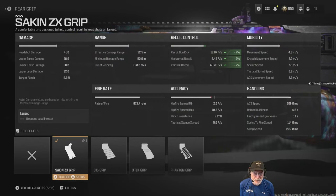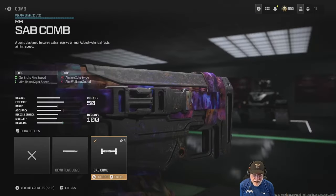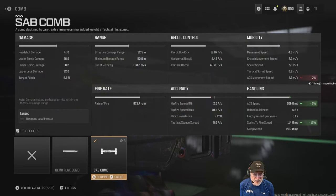The grip helps with recoil all the way around, but only 7%. The SAB comb gives you a little faster ADS, but look at the sprint-to-fire: 114 milliseconds — that's pretty much lightning. The ADS movement speed, though, is hurt with that comb. We've got to live with it.